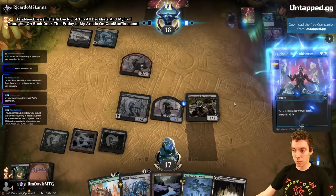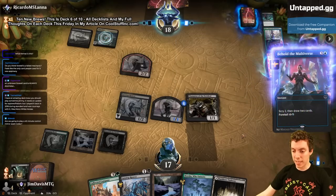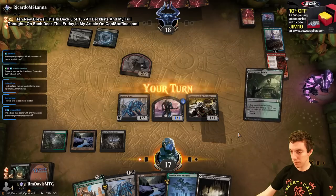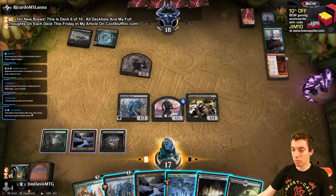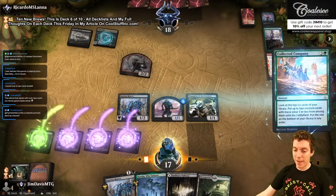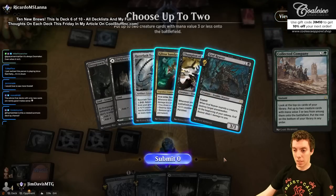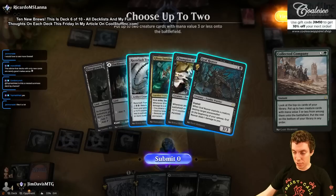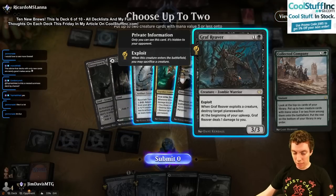Kiora's on six so we could possibly kill Kiora this turn. What does everyone think of the Foretell mechanic? I wish I had gone Company here main phase it and see what we get. Glissa, Champion, Reaver — actually gas! Stack a token to kill this Kiora. Look at this thing!